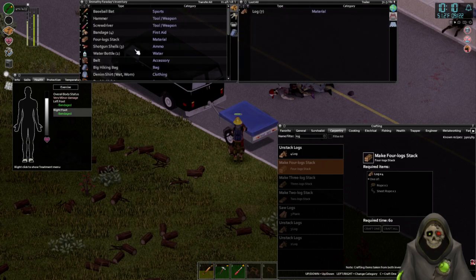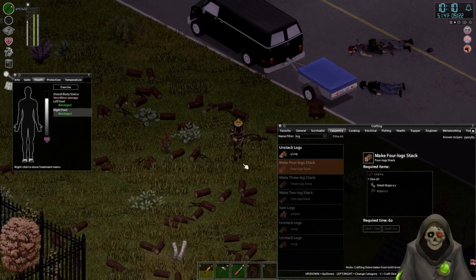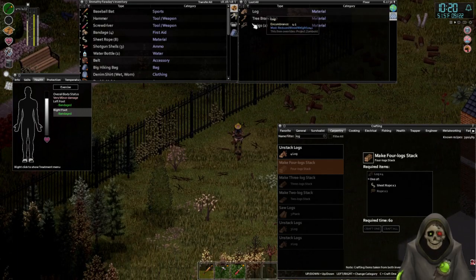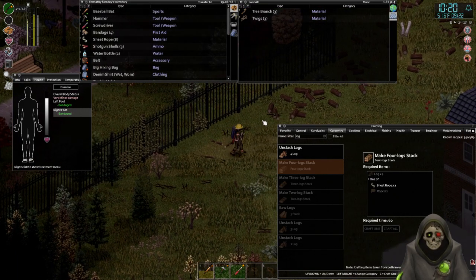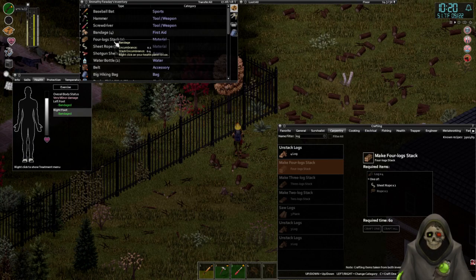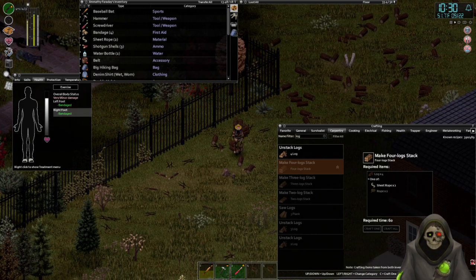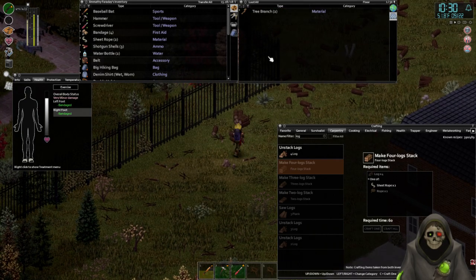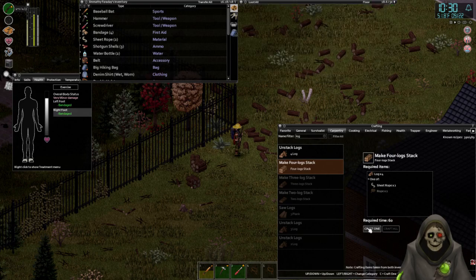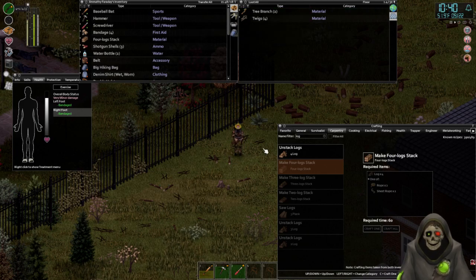Go ahead and unstack all of these. We'll throw the logs in there and keep repeating this process until we have all the logs cleaned up. There's one log right here. Also all the branches and twigs we want to grab because we can use them. Let's craft these — another stack. Now we can make one more. I can grab the three on the ground, put them in the backpack, and that'll do it.